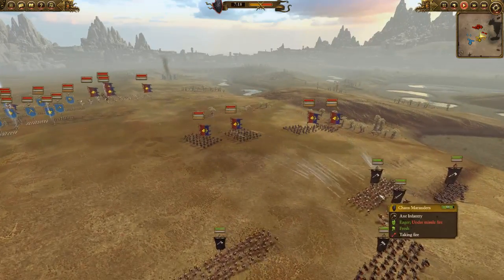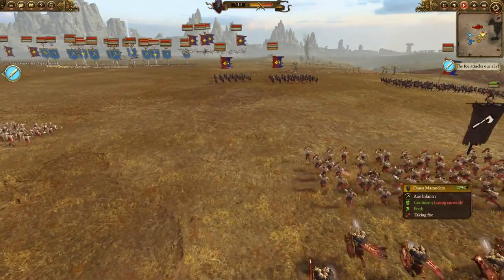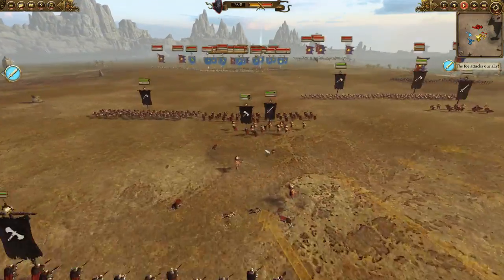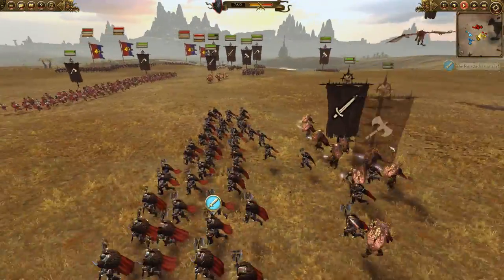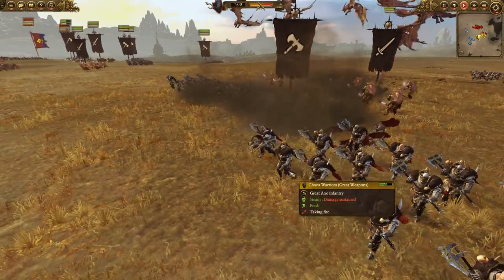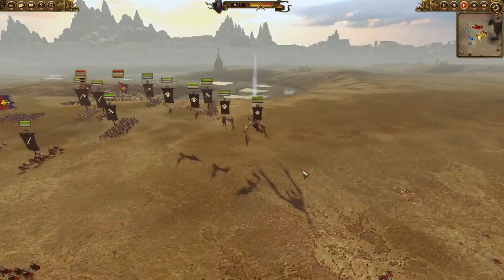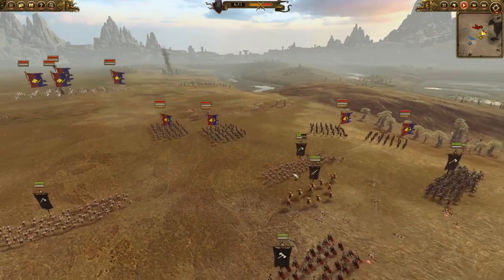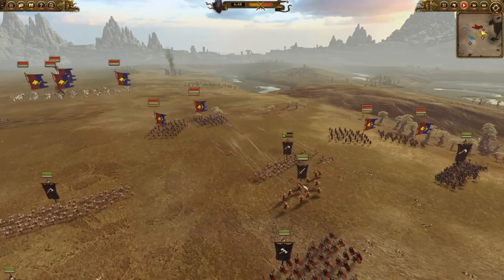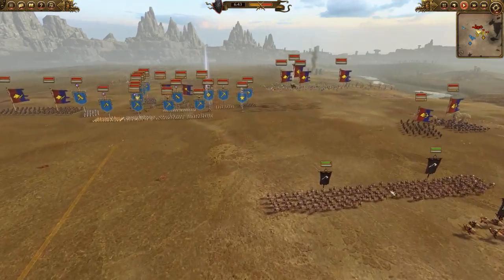They start moving up. The Chaos Marauders are faster than the heavier infantry so they'll always be ahead of the group unless you group them with G. The Aspiring Champions took some damage — that's why I didn't bring any Chosen. These guys are just going to get destroyed, but I have the Aspiring Champions here to absorb as many arrows as possible while I charge the rest of the mainline.